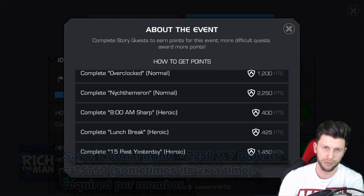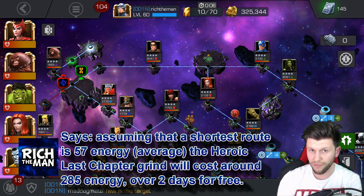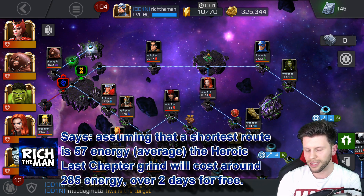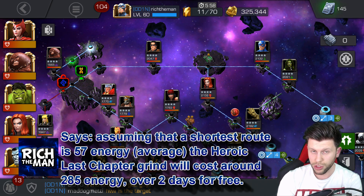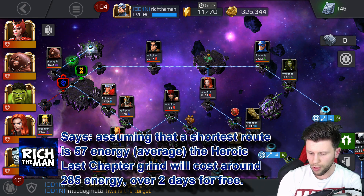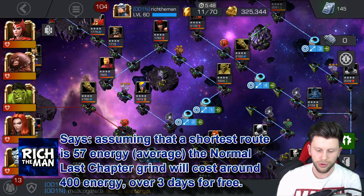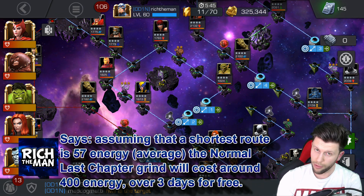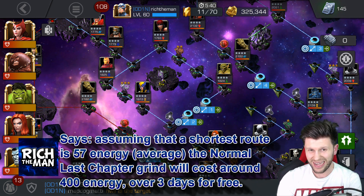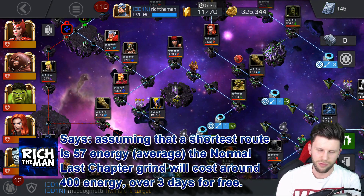The next question is about your energy spend. Looking at the energy spend, it could be around 57 to 60 — we're going to go with 57 as the average. You will need to complete heroic five times to get the amount you require, and you will need to complete normal seven times to get the points you require. This works out as 285 energy over two days for heroic, or 399 energy over three days for normal.